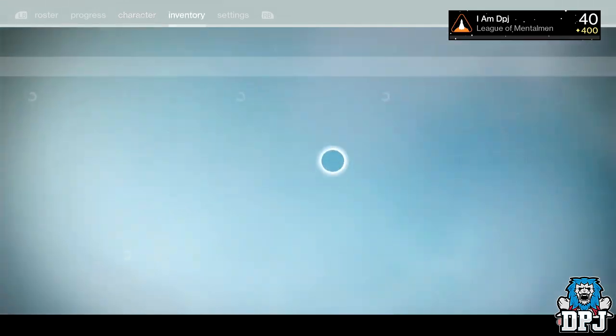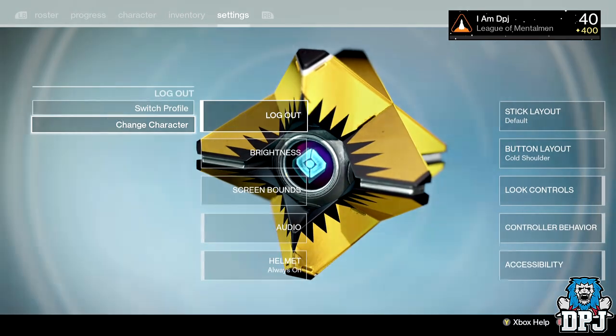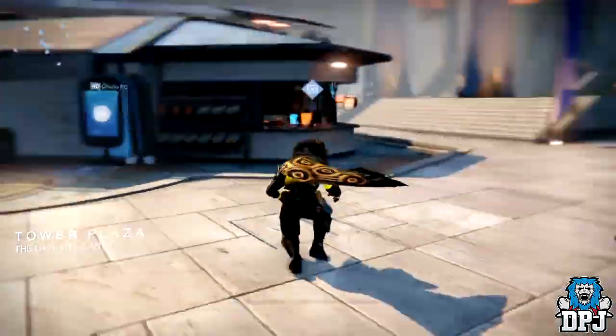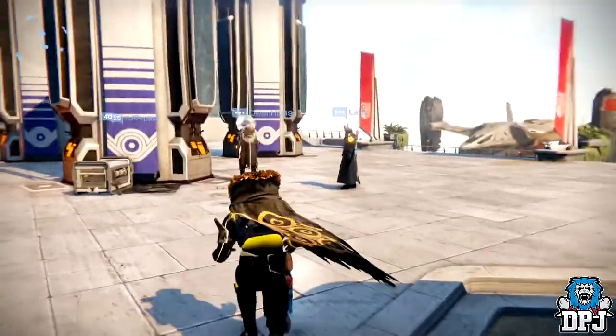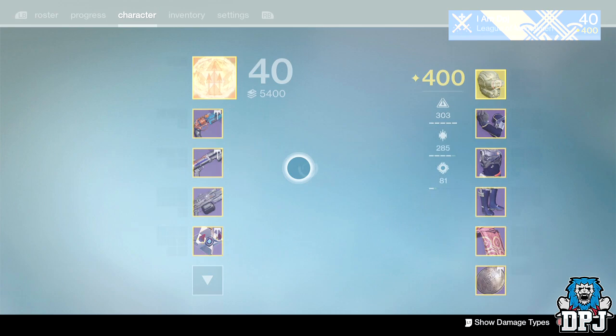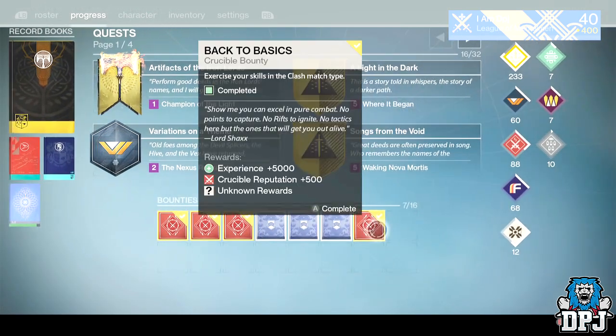What I'm going to do now guys is switch to my Hunter and we'll see what we get on him, so I'll catch you guys back in a quick second. Okay guys, so I'm on my Hunter. I dropped down to the Postmaster just in case. So yes, let's get into it — I don't think I really need anything but you know, let's start with the one of the light.